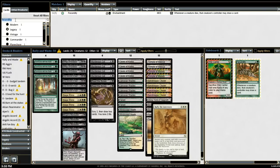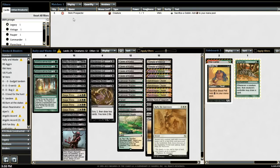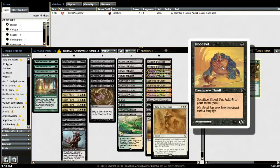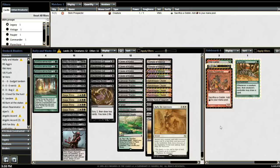If you go into Legacy, there are other cards like Blood Pet, and I think there's a red one — Skirk Prospector, I believe. That's Sacrifice a Goblin, add red to your mana pool. So this little combination — you sacrifice Blood Pet to add a black, Wild Cantor to add any color, and Skirk Prospector to add red. They're basically free spells.